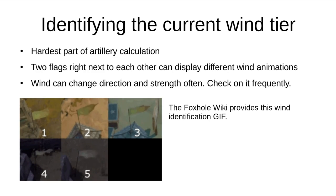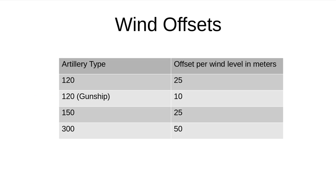I've provided the GIF of the flag animations for each wind level in the slide. Unfortunately, as of this video's recording, this is the highest resolution that this information is available in — there are no publicly available wind references that are better than this one. Each type of artillery has a fixed displacement per wind level. For example, a 120mm field gun has a 25m displacement per level, so in a tier 3 wind the offset would be 75 meters.